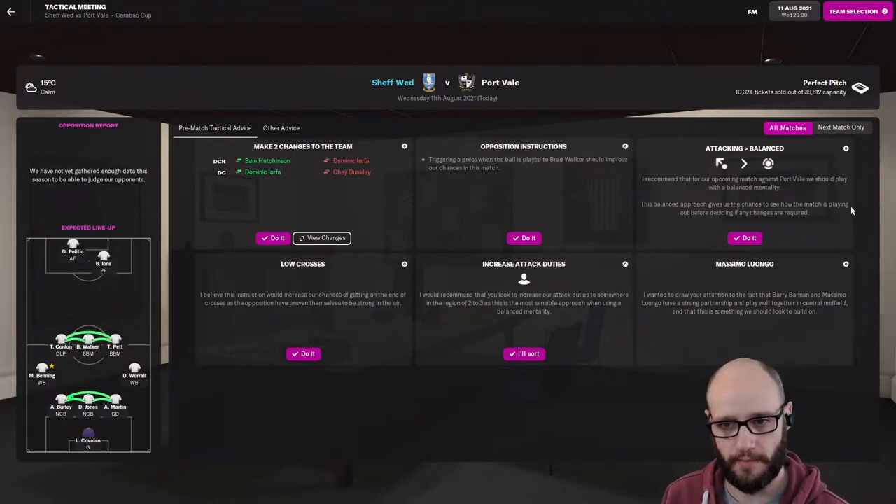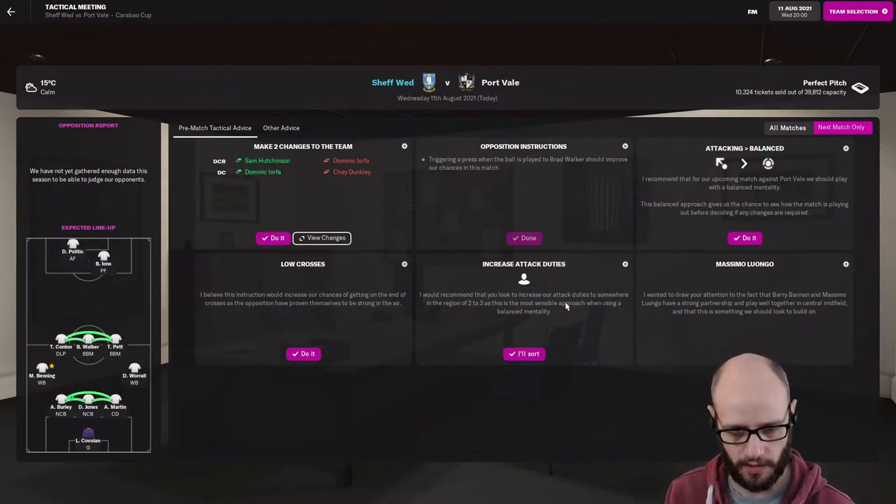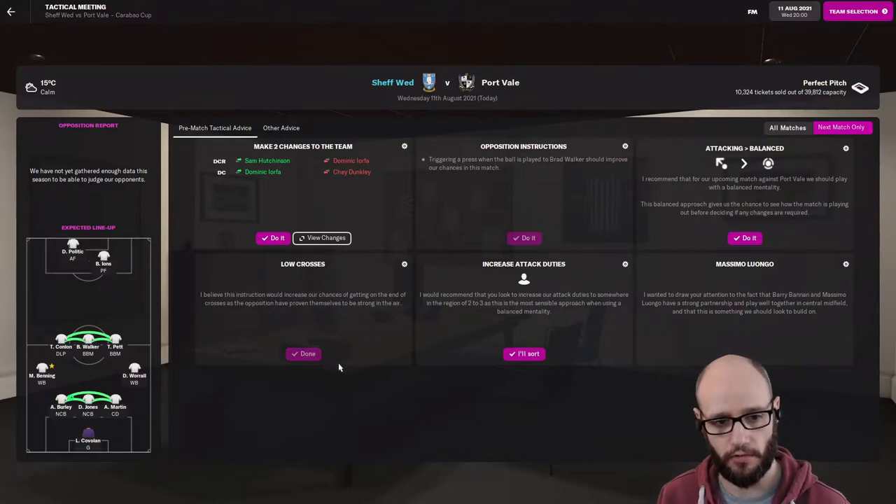Opposition triggering a press — should we try this out? Never done this. So next match only — I would presume that's this match, let's do that. Because you know you're going to get into the game and they're going to go with recommended actions popping up. I believe this instruction would increase our chances with low crosses. They're strong in the air, so let's go low then. This is the Carabao Cup — a great opportunity. Let's have a look at other players, bring in Wildsmith.